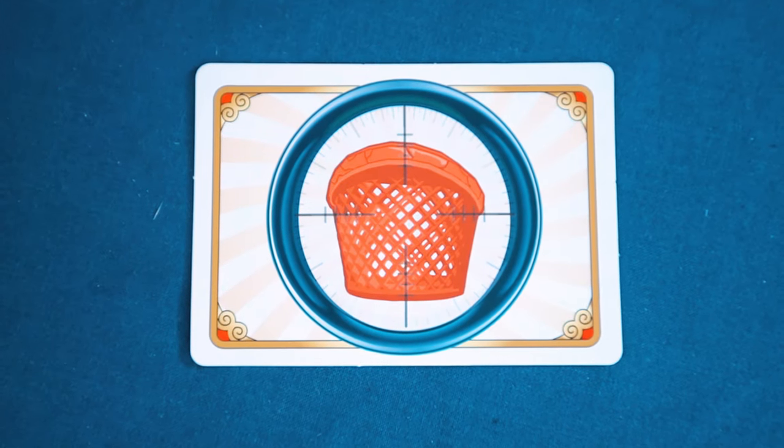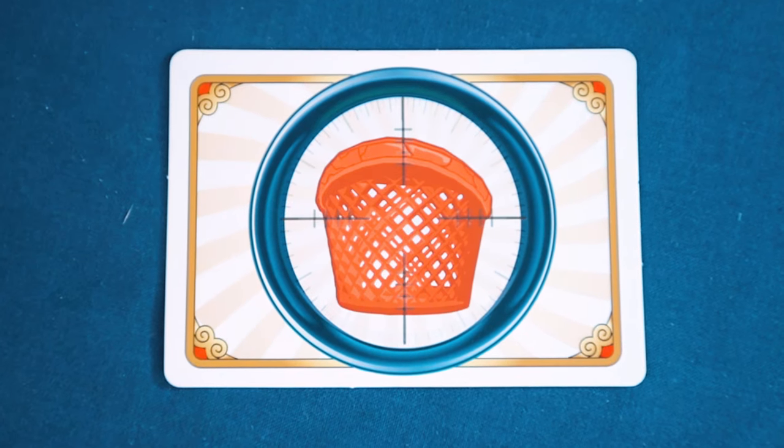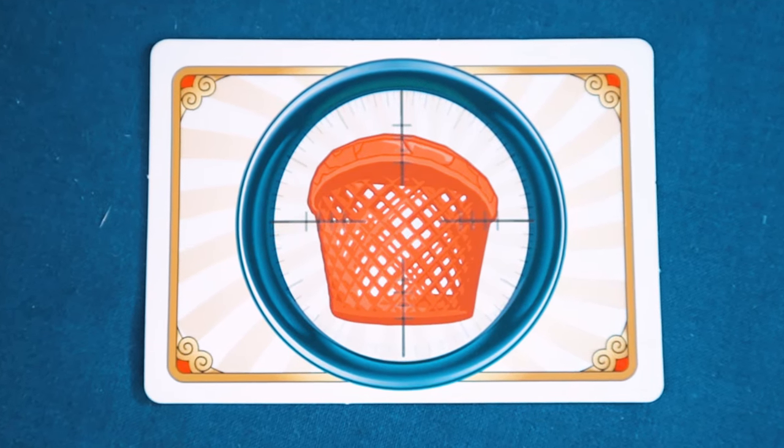Or you might have the Aimed Shot card, which means when another player is about to shoot, you choose one cup — if the player lands the coconut in that cup they take it, but if they miss they get nothing, even if they hit a different cup. There are a few variations but not many; the idea is to spice things up a little bit.